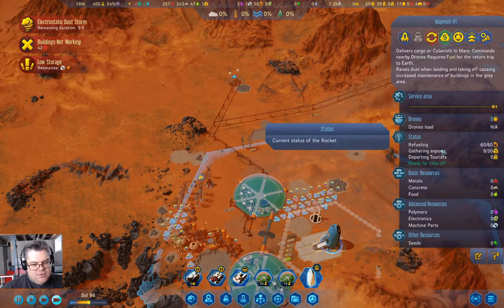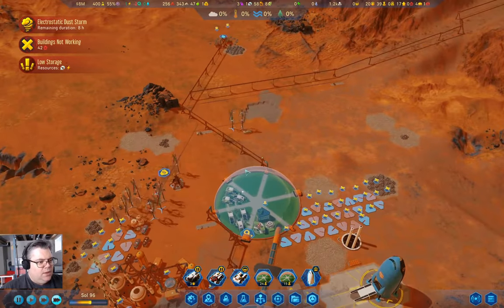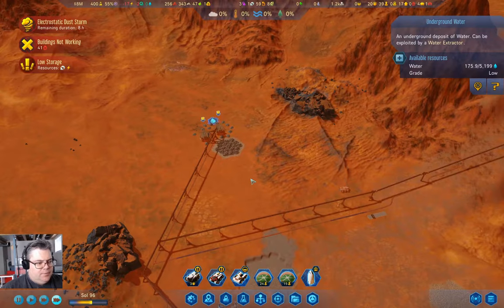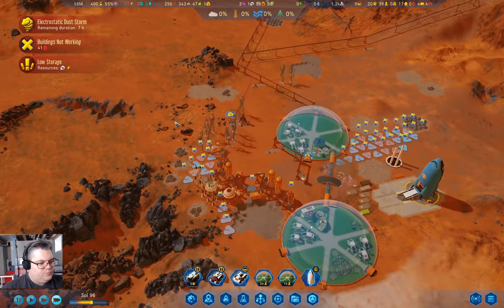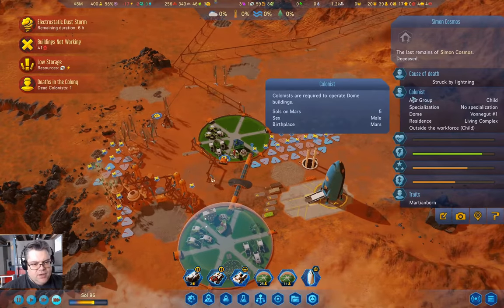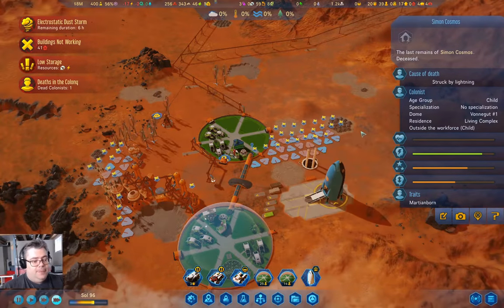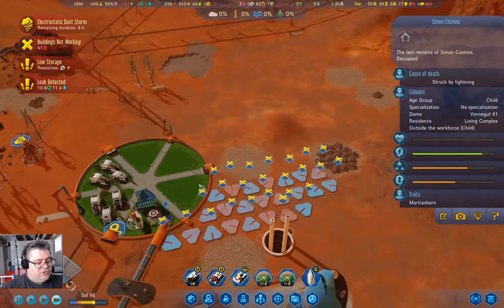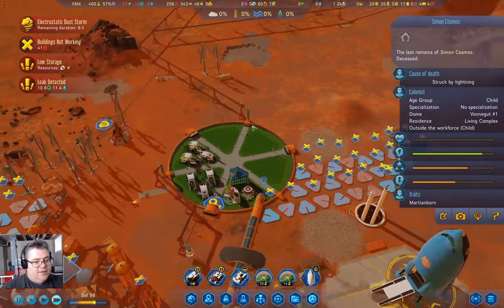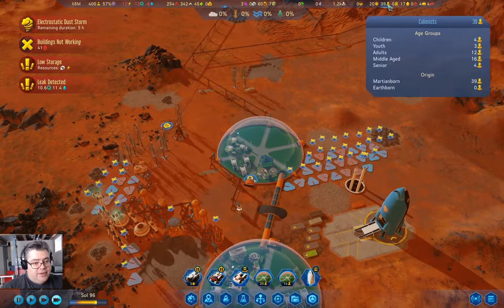We have eight rare metals loaded and the fuel loaded. I could have turned off the fuel refineries. Dead colonists — struck by lightning. Struck by lightning again. That was a child — that's not ideal.